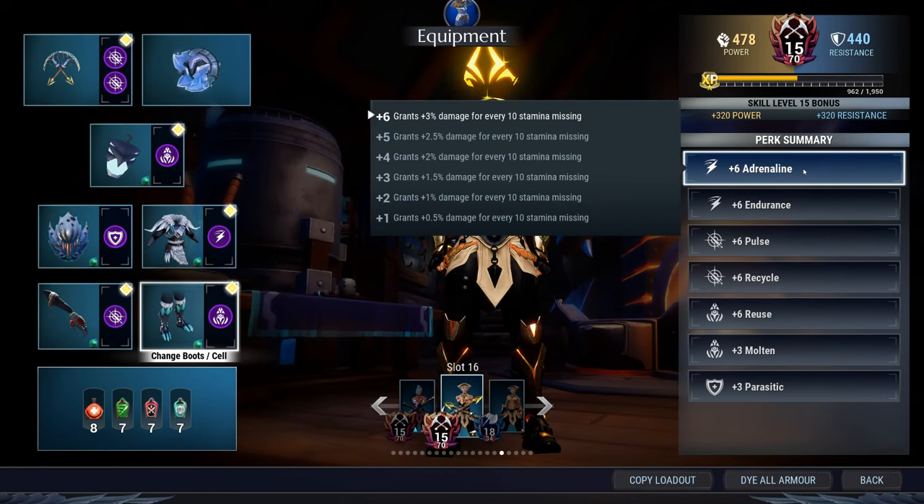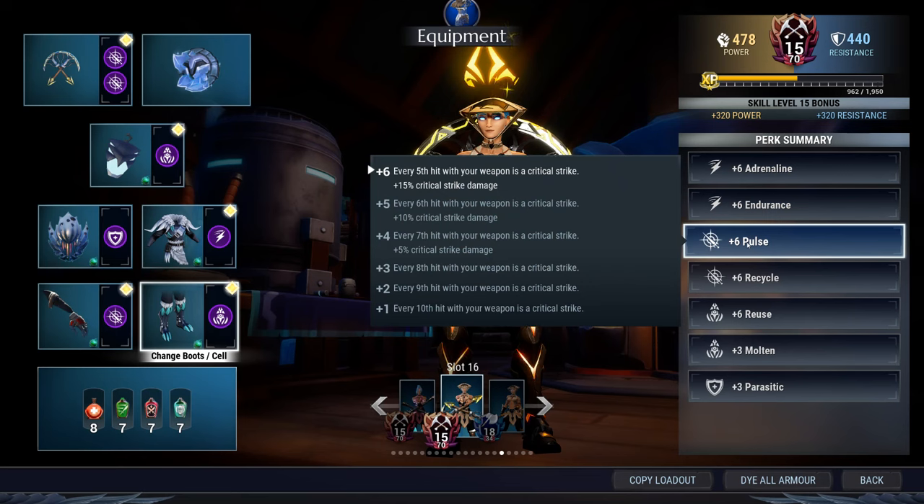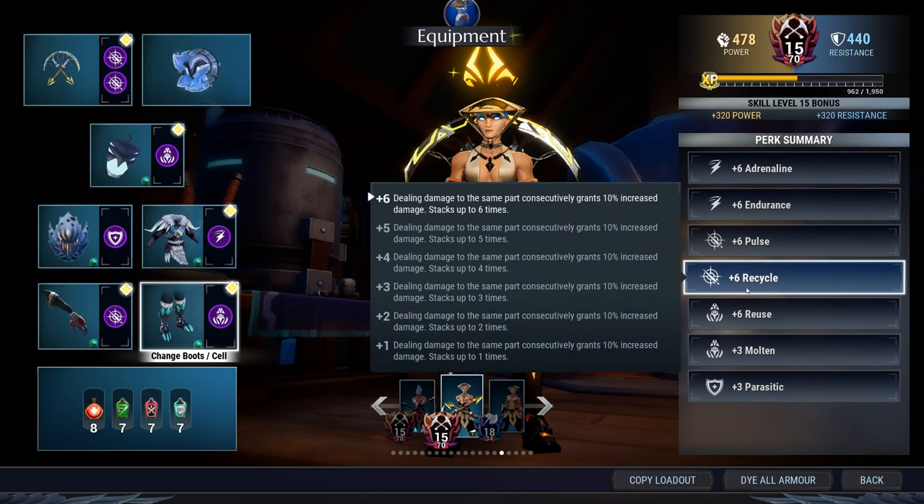You have to use your dashes first to set the stamina level where you want before attacking. You'll never hit zero stamina for the full 63 damage bonus, but you usually get around 50 — and this 50 won't disappear even if you take a hit. You can always set your damage level, which is so important with this build. Pulse gives you a guaranteed critical strike on every fifth hit, so you can time the chain blade slam to always be critical.